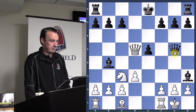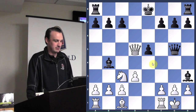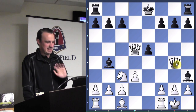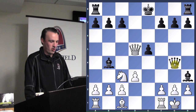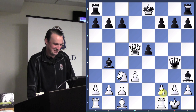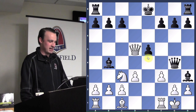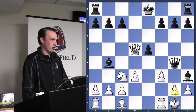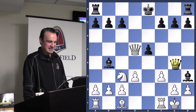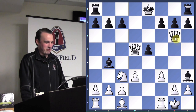White plays d3 — a very sneaky move, a discovered attack where the bishop is now aiming at the queen. The queen moves. White doesn't like that queen sitting so close on g4 and tries to attack it. The move f3 broke the connection between the queen and the pawn on g2, so obviously black should checkmate. But unfortunately black doesn't see it — his whole plan was to checkmate, but he lost sight of it and retreated to g6.